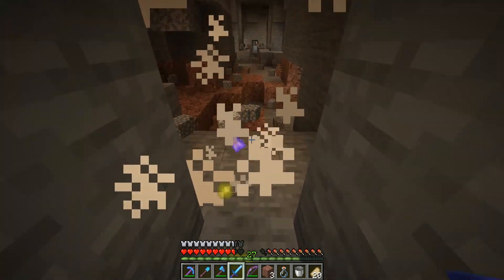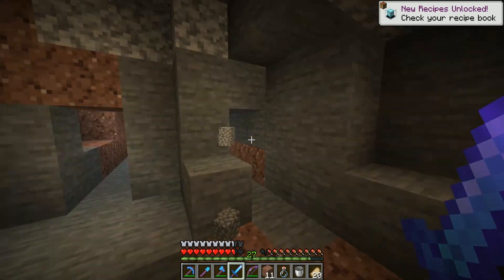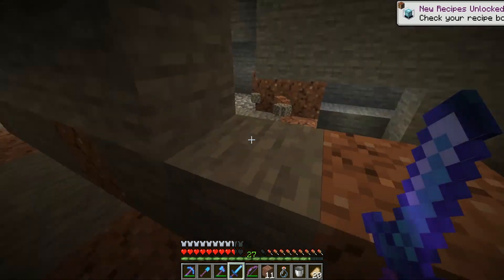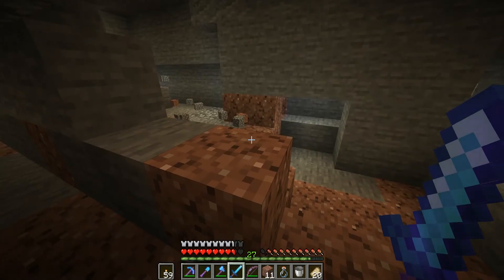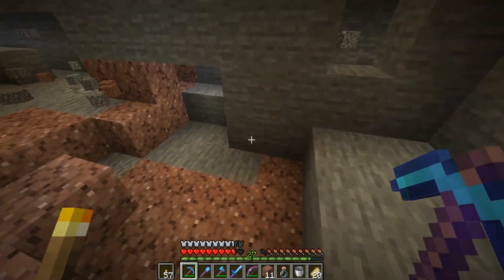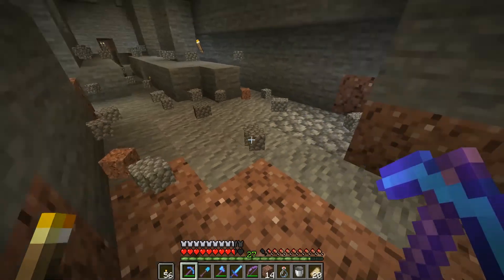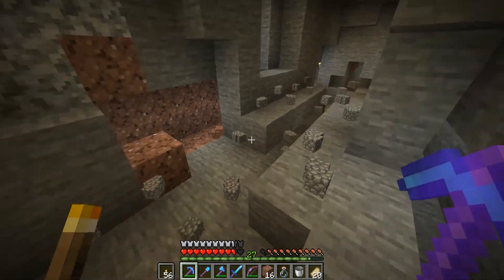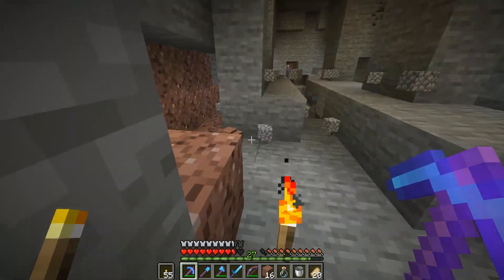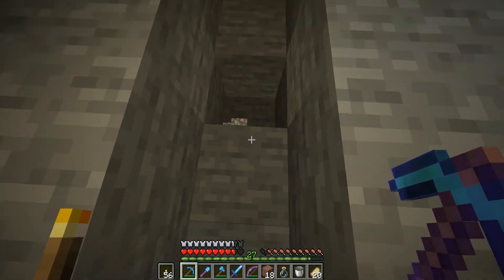Give me your loot. There we go, beautiful. And we got ourselves a nether star — very nice. And a lot of building blocks. So like I said, it's pretty easy, it's not that complicated to get yourself a Wither. Very minimal in terms of damage, barely went through any arrows — maybe 20 arrows, give or take. Yeah, pretty cost effective to get yourself your first nether star.